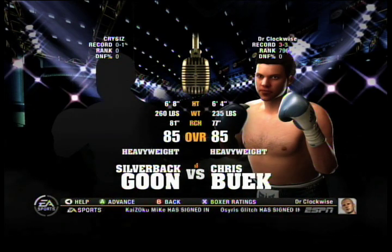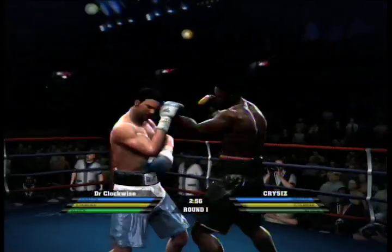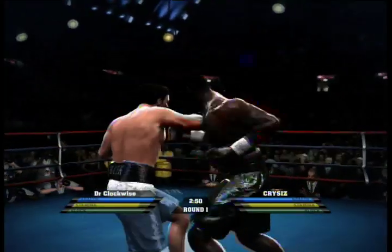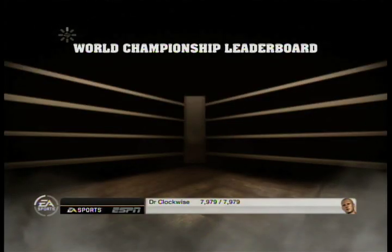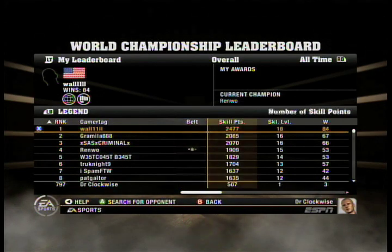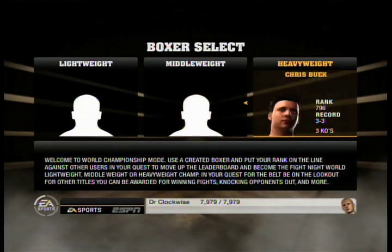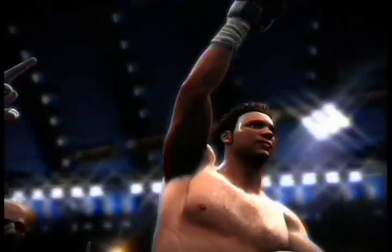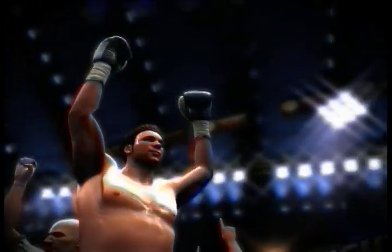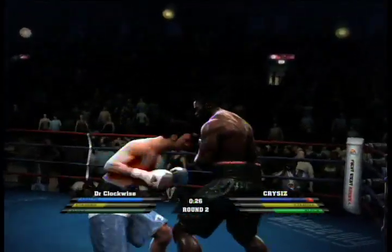Online play consists of standard quick matches, which are perfect for a pick-up-and-play online experience, and world championship mode, which allows you to create a custom character and pit him against other online fighters in a bid to become champion. This is essentially a twist on the standard ranked match found in most games, but the online rankings displayed in the menus by default, along with the use of only created characters, makes players feel like they are truly chasing a belt and not just fighting for experience points. Both online modes perform like a dream with hardly any signs of slowdown, something vital to an online boxing simulator.